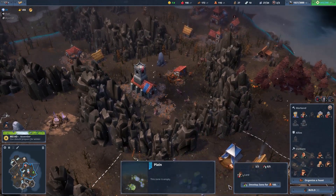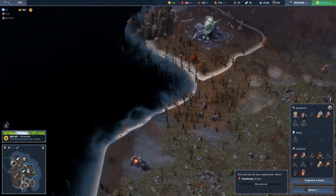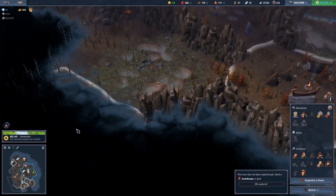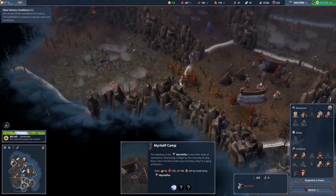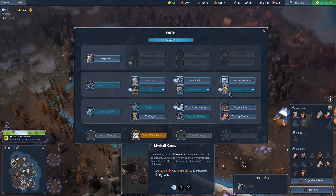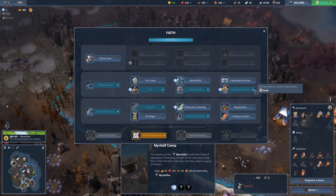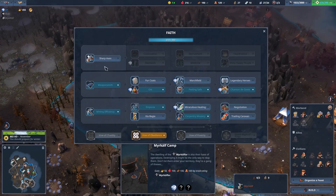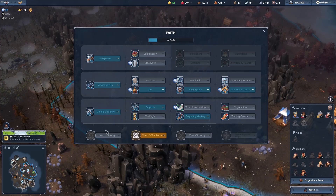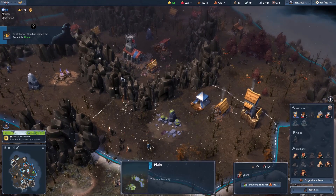We're slowly but surely making our economy way better. We cannot find the enemy probably — they are far away and I don't know where the other AI is. Probably it's right here; we'll have to go through the Myrkalfar and I don't really want to do that. Yeah, the sharp axes — we'll need just one more for the lord.